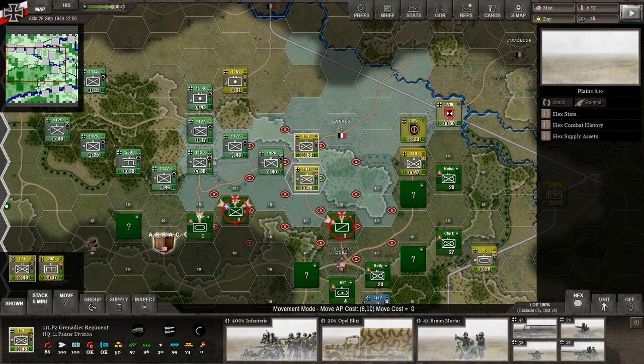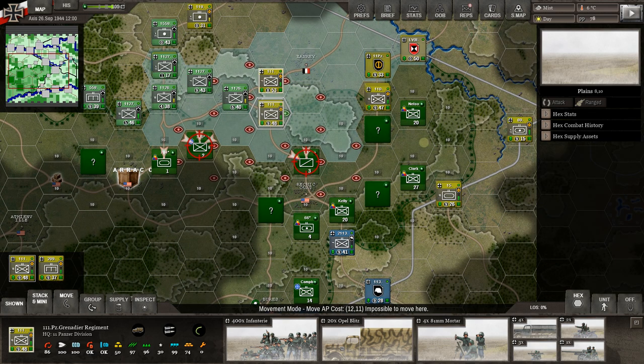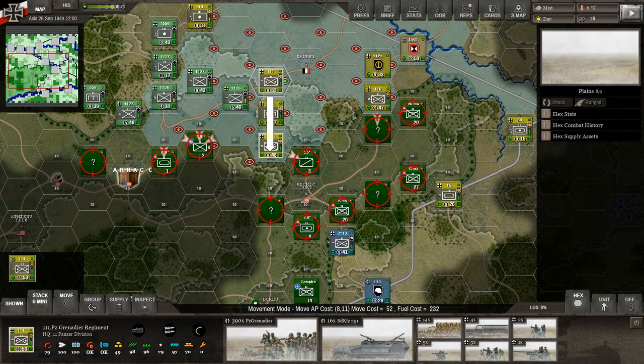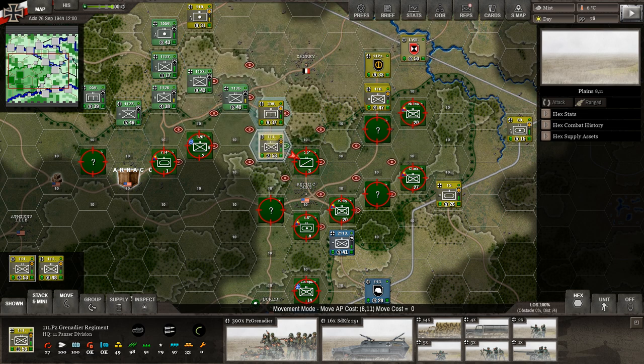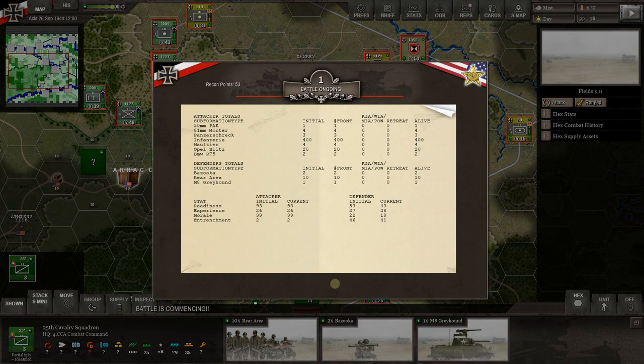Now let's get the motorized moving. He's threatening to break out this way, so I want to knock this unit out of the way and start getting behind him so he has no retreat route. We move the motorized one hex — no intercept fire. Move the second motorized down as well. Attack at 10-to-1, doing a regular attack: we lose nothing and completely destroy the unit — two bazookas, 10 rear area, one Greyhound, all killed in action.